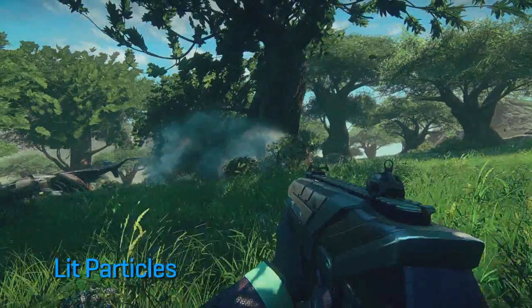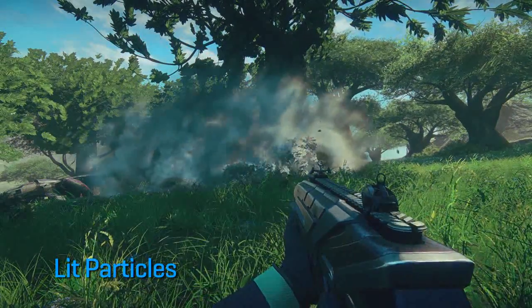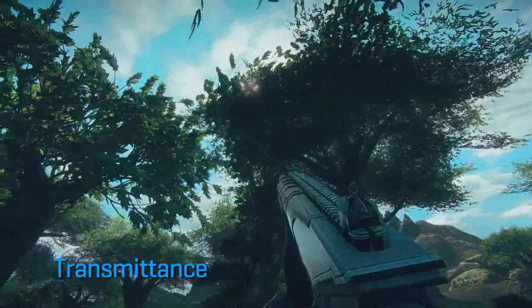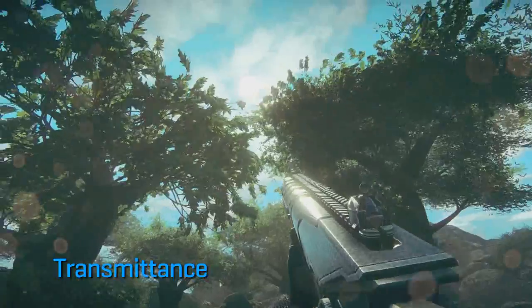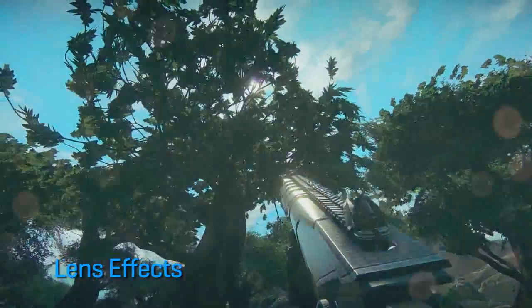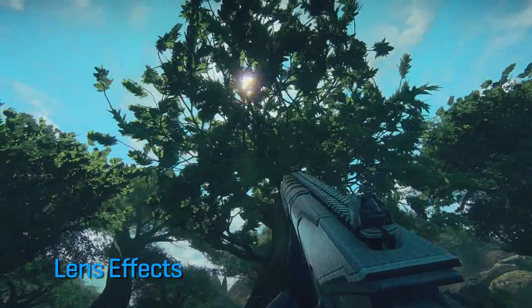I've tossed a smoke grenade in the scene to demonstrate how particles are lit in Forgelight. As I walk through the trees, you can see how the sun shines through the back of the leaves. Also demonstrated here are lens effects that mimic dust on the camera lens.